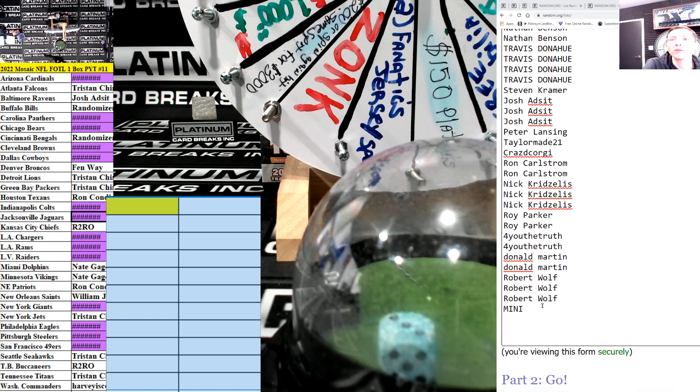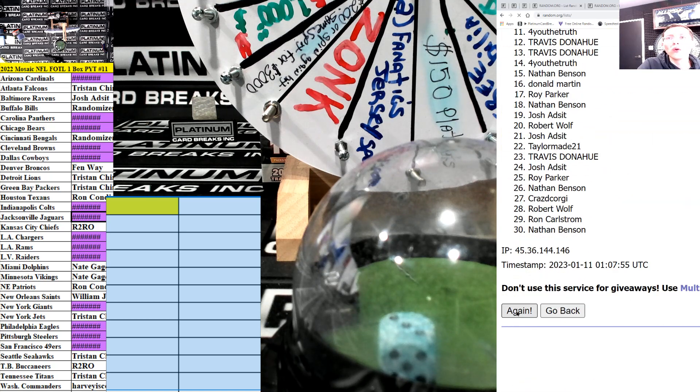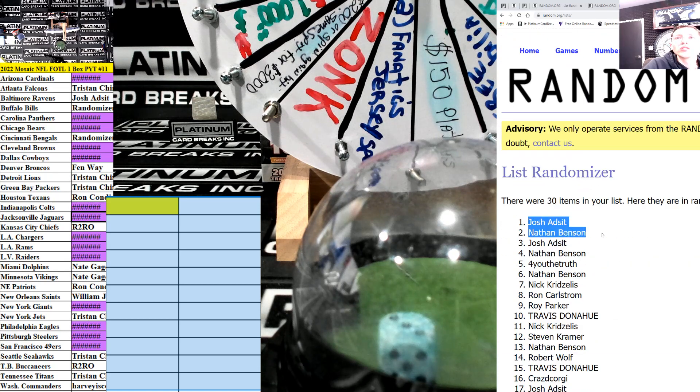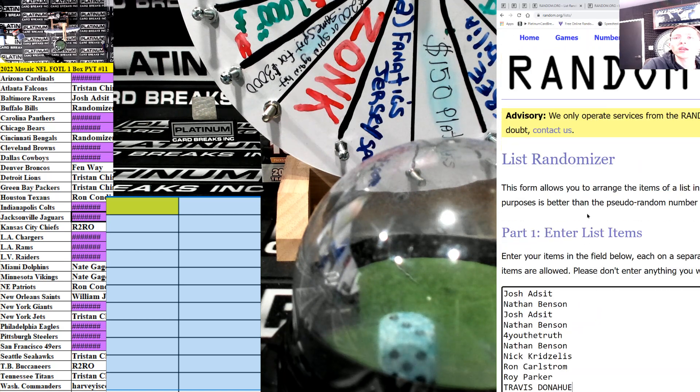We're going five times. Here we go. One, two, three, four, and five. Josh, Nathan, Josh, Nathan — for you Nathan, Nick, Ron, Roy, and T-Don. You guys are all in Mosaic first off the line.